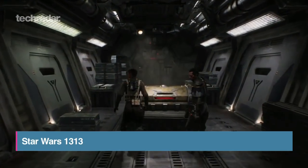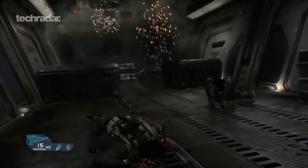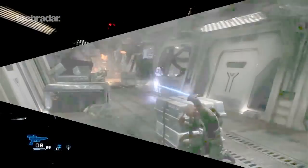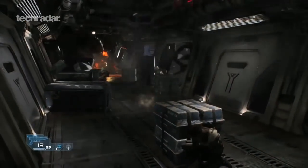The footage of Star Wars 1313 shown off at E3 was nothing short of amazing — so amazing in fact that it had to be played on a special custom-built machine, dropping massive hints for some forthcoming next-gen hardware action.